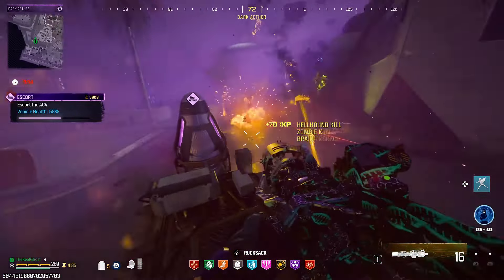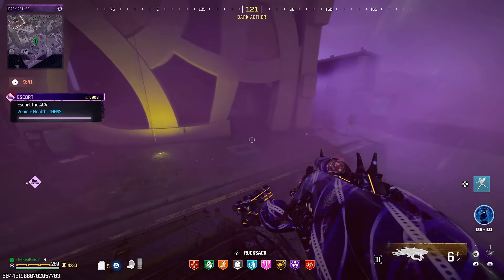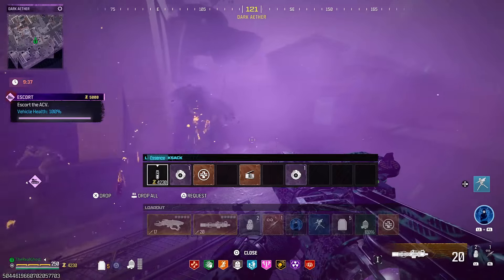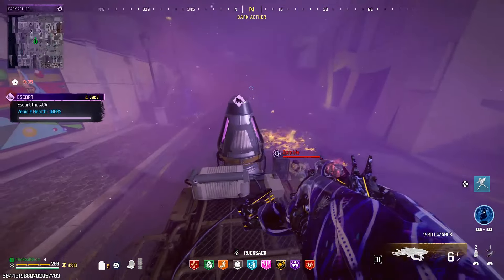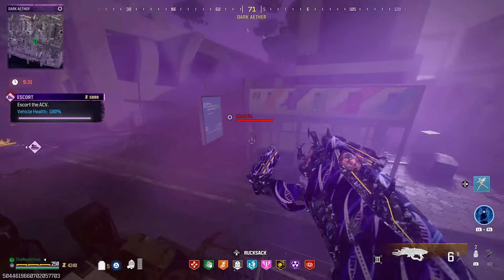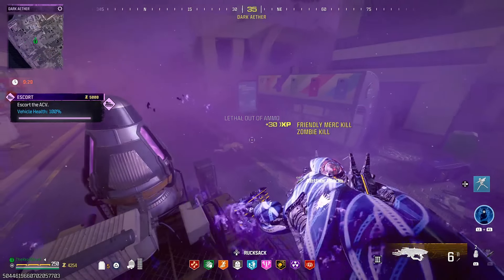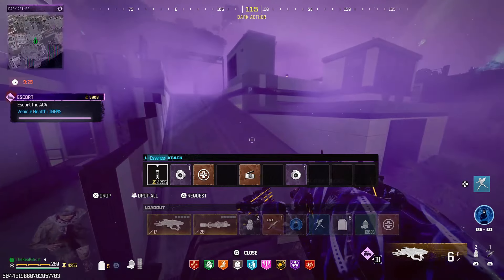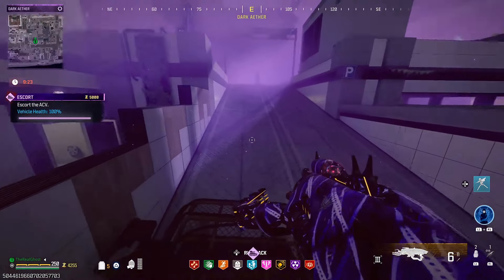Let me know in the comments what your favorite schematic is out of the three new ones. The stash increase isn't technically a schematic, so between the bandolier and the disciple model — for me I gotta say I love this disciple model, it makes doing all the elder dark ethers so much easier. I really do love the grenade bandolier too though — it replenishes your lethals and tacticals, and it also replenishes monkey bombs or cashmere grenades, just a little bit slower.